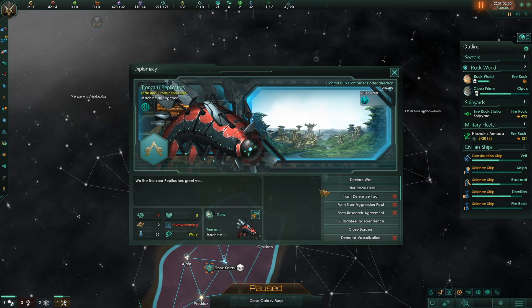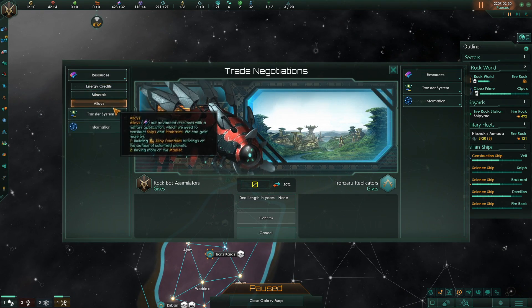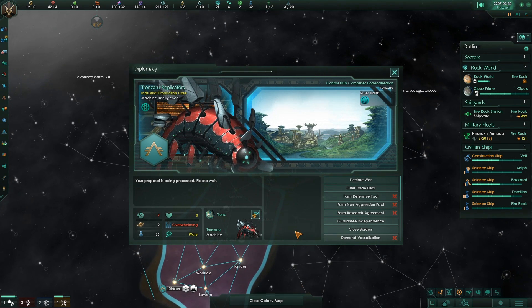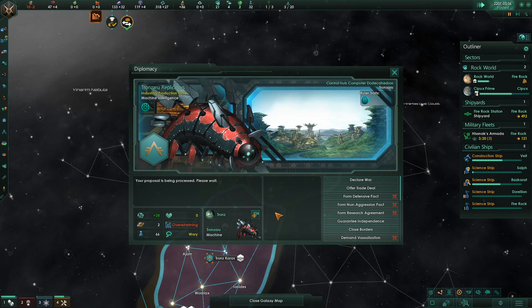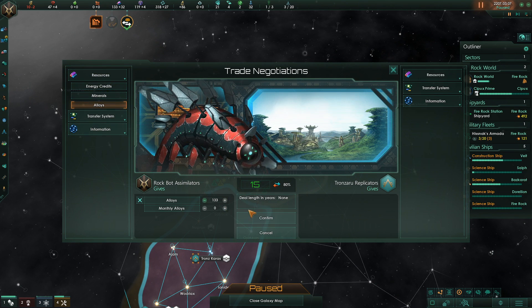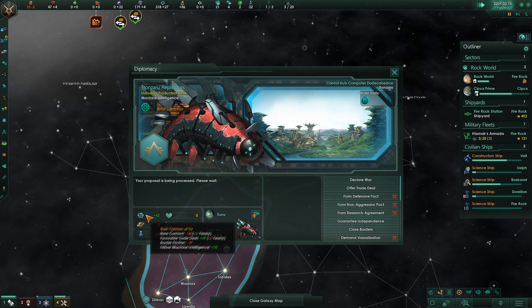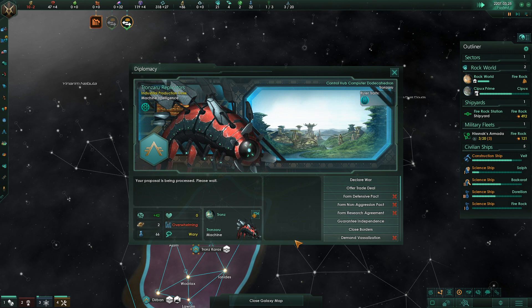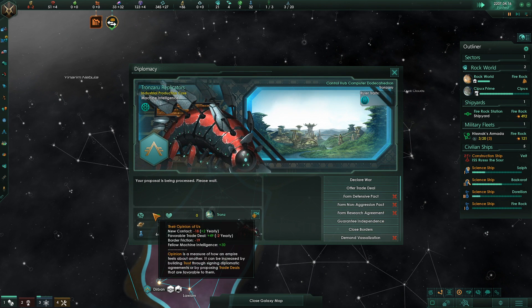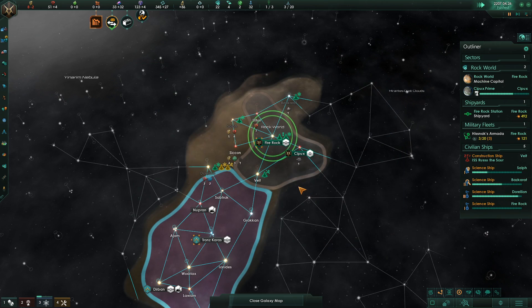Their border friction is actually kind of terrible, so what we're going to do is transfer some alloys over — let's see if we can get them friendly a little bit faster. I really want them to like us. Maybe we should have waited a bit longer. Hopefully that new contact penalty is going to wear off soon enough.